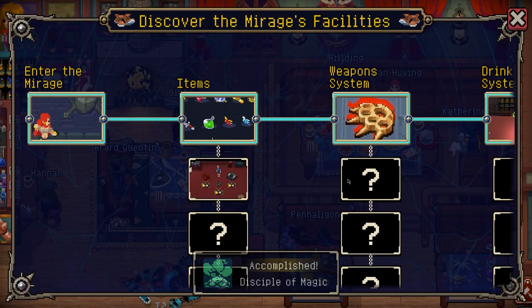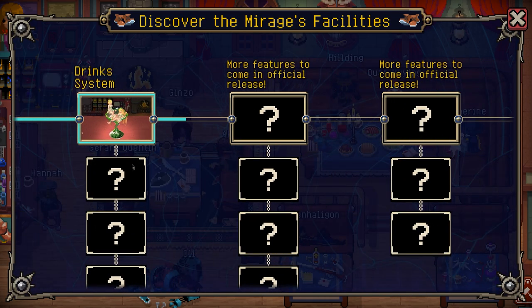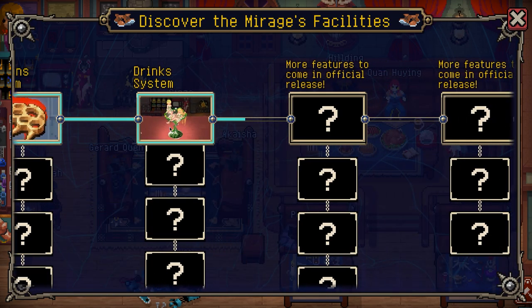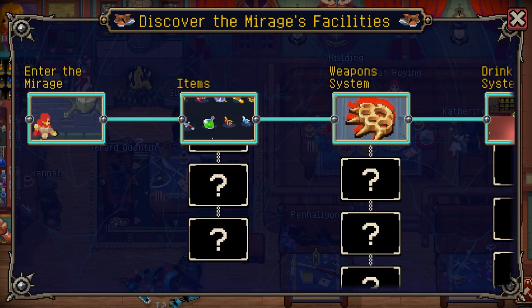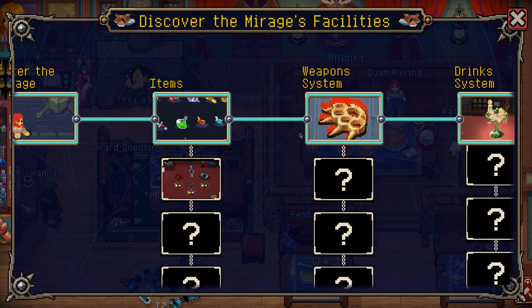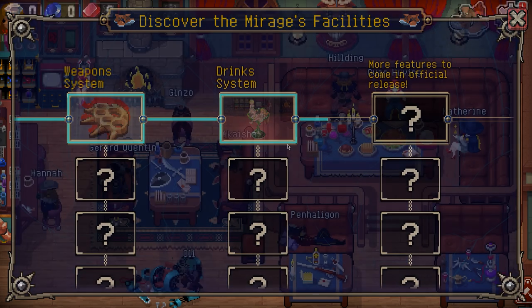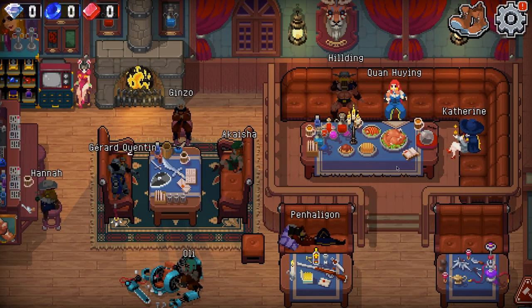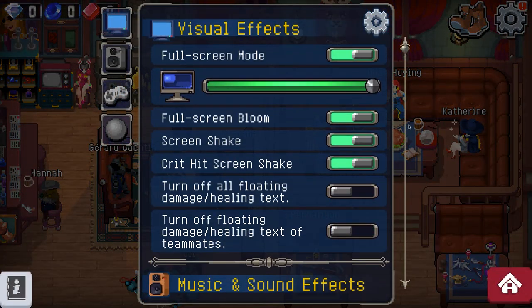Wow, it feels really weird. Wait, why is this not at all like what I played already? Items? Item shop? What the fuck is all this? I jumped in here for a minute and it was not like this at all. Drink systems? This is really awkward.